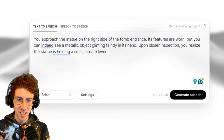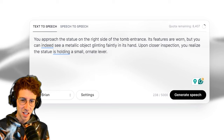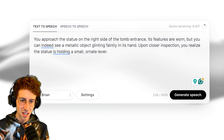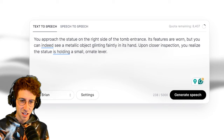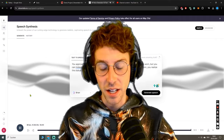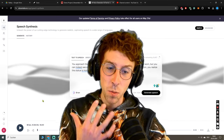You approach the statue on the right side of the tomb entrance. Its features are worn but you can indeed see a metallic object glinting faintly in its hand. Upon closer inspection you realize the statue is holding a small ornate lever. Okay, it's not that crazy of a pronunciation but still a bit more variation in there.